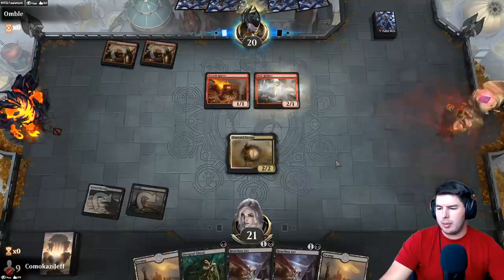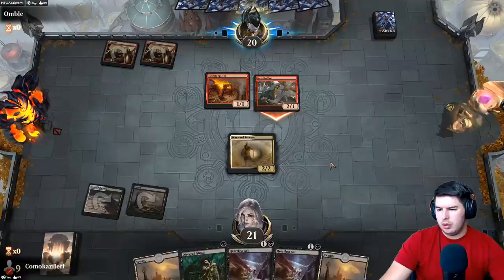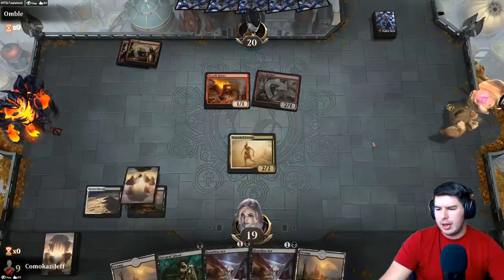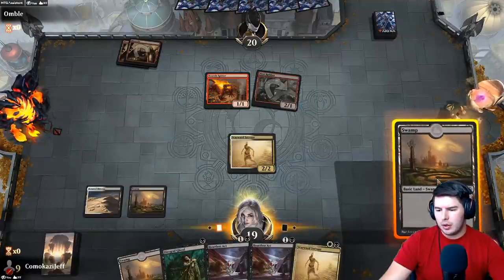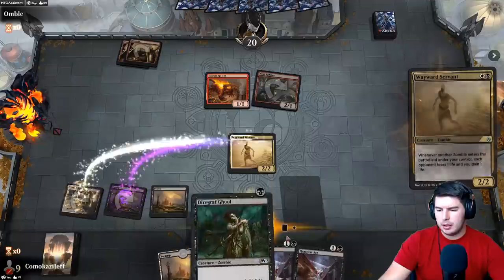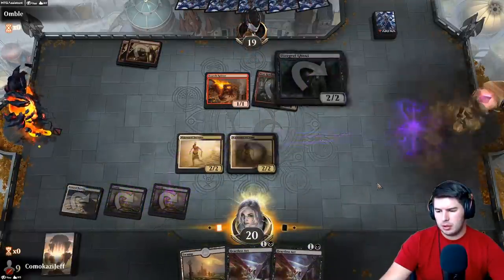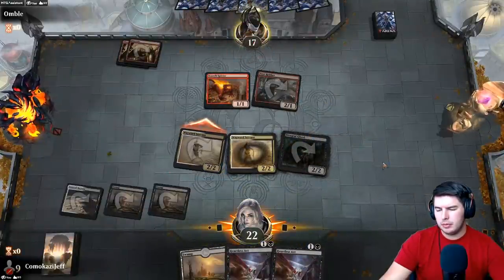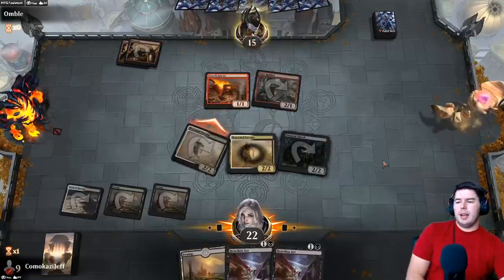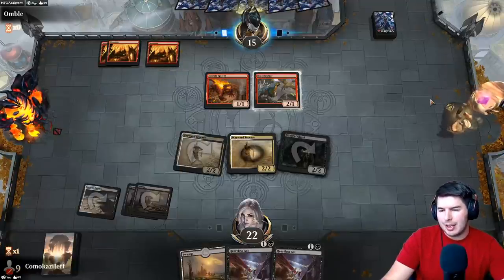Another Wayward Servant — I was gonna hold up Heartless Act but now we do that instead. That's a pretty good turn — two Heartless Acts on the next turn as well. Should be able to swing in for six. I doubt they're going to hold up enough blockers for us to not get in.